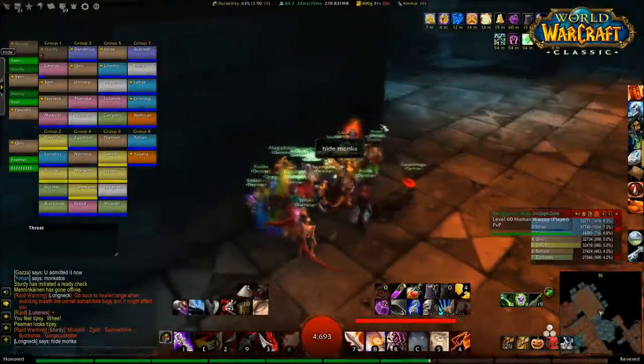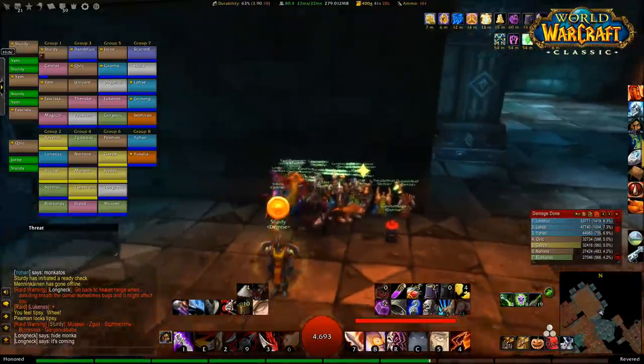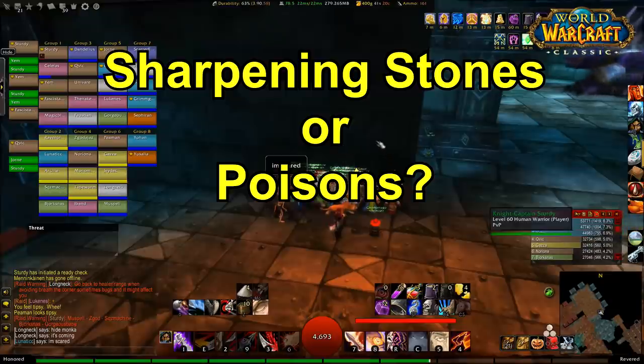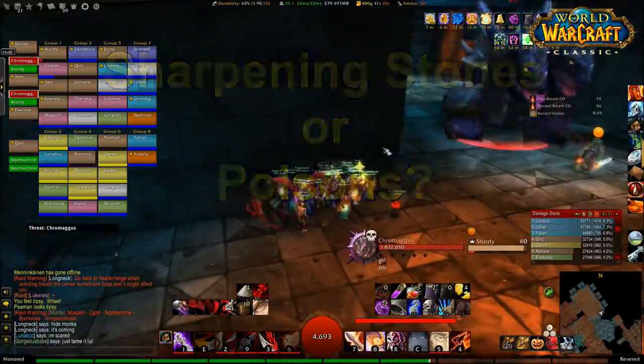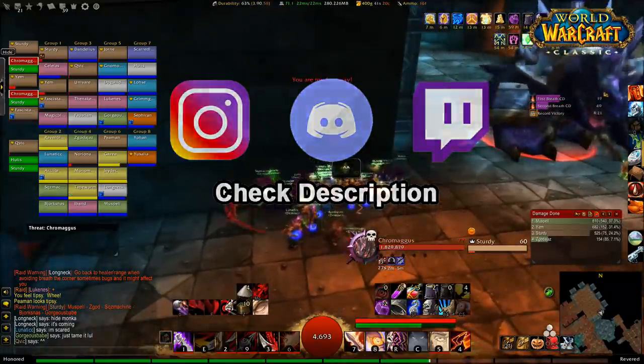My name is Metagoblin and today I'm going to be answering one of my most frequently asked questions on stream: should I use elemental sharpening stones or any kind of sharpening stone rather than using poisons on my rogue? Before we jump in, please give me a quick follow on Twitch if you want to catch me doing a bit of Blackwing Lair. Anyway, let's jump into answering this question.